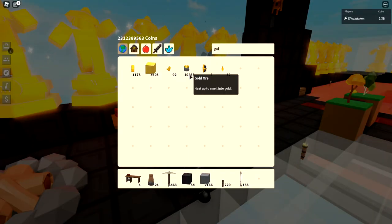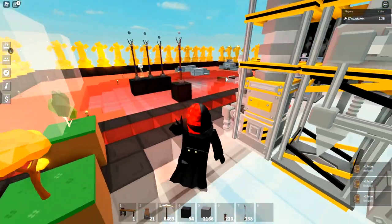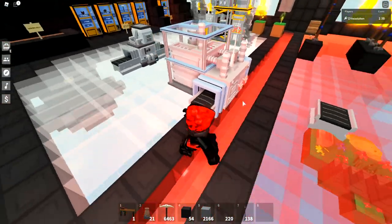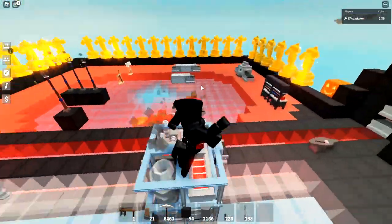The challenge with steel mills is making the conveyors that go with them — that's where things start getting expensive. But the steel mill itself is only 100 iron ingots and 50 gold bars.